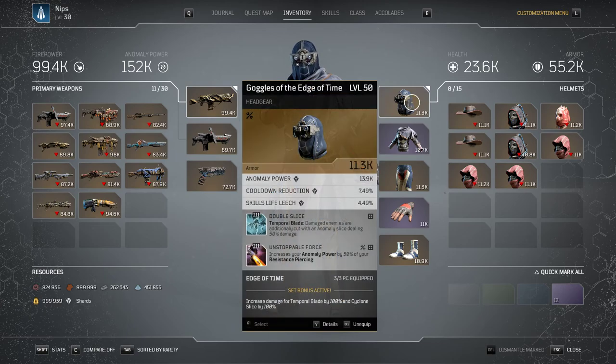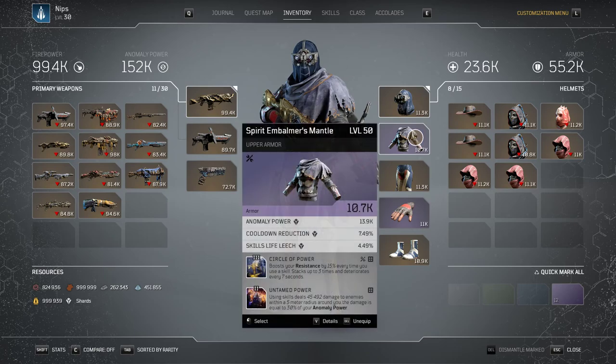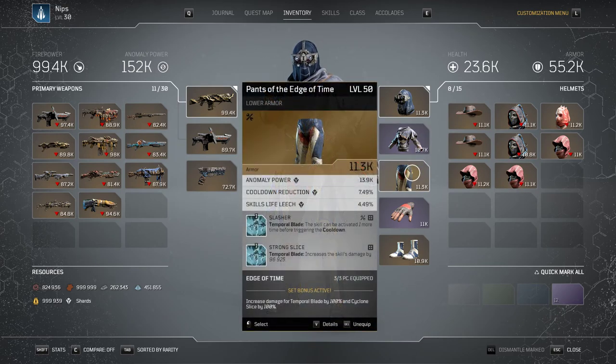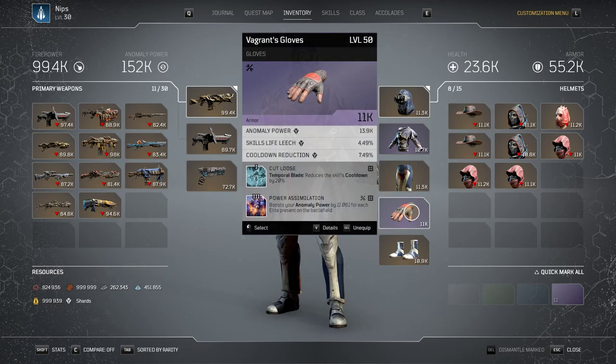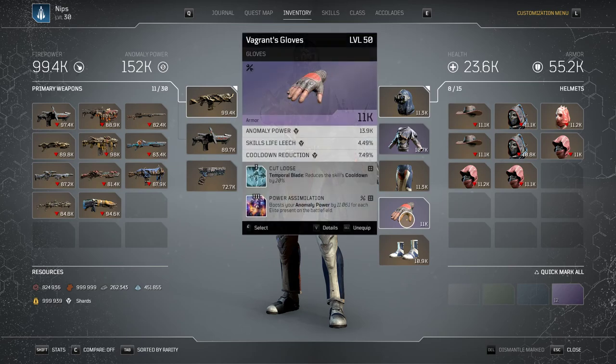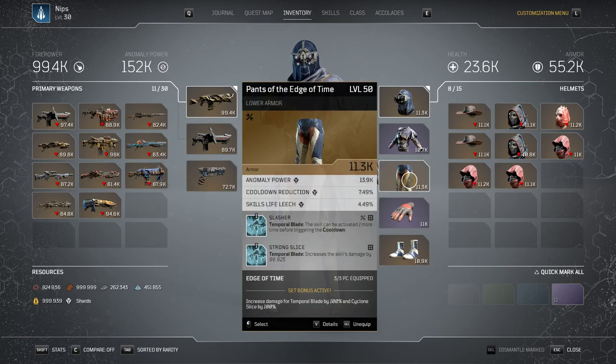I'm using these armor pieces, and that Circle of Power — that's one of the defense mods I'm using. And that Temporal Armor — that's the other defense mod I'm using.